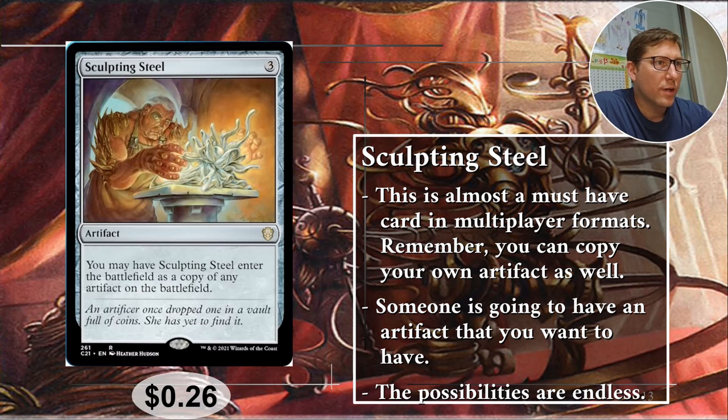Number one: Sculpting Steel. For three mana, this artifact enters the battlefield as a copy of any artifact on the battlefield — not just yours, any artifact your opponents have too. That's really handy. You can leave it in your hand for a couple of turns until you see something great and say, 'I'll take one of those.' Three mana for that effect, and it's only 26 cents — which is crazy.